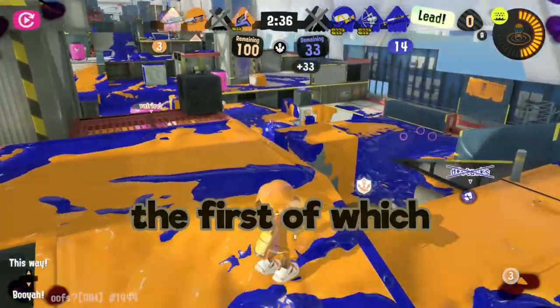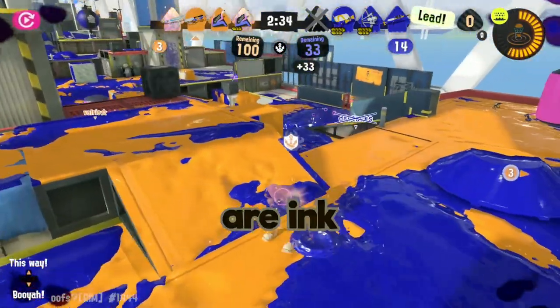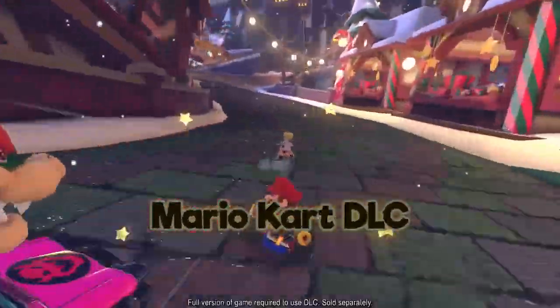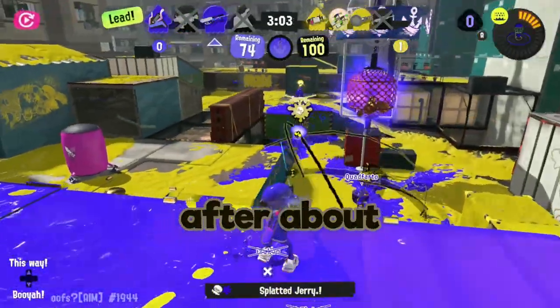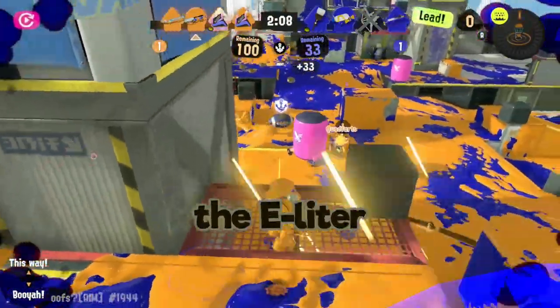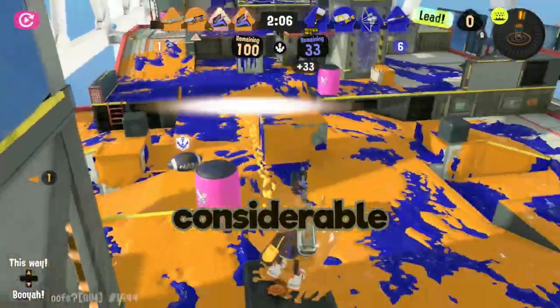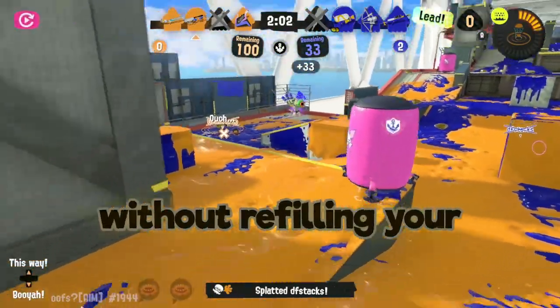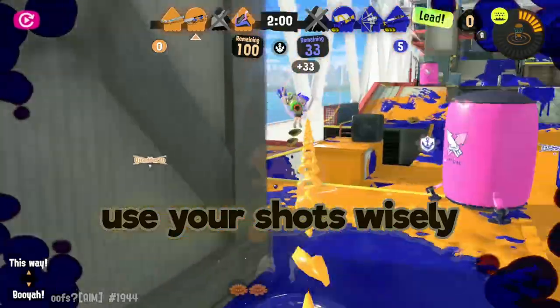There are trade-offs for this power. The first of which is that E-Liters are ink-thirsty. While your shooter friends can hold down ZR until the release of the next Mario Kart DLC, I reckon you run out of ink after about four full charge shots. In addition to its ink consumption, the E-Liter is a very slow weapon. It takes considerable time to charge a full shot, and keeping in mind that you don't have too many of those without refilling your ink tank, you're going to have to use your shots wisely.